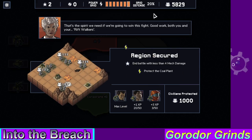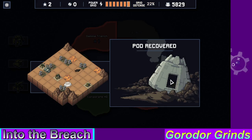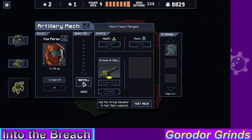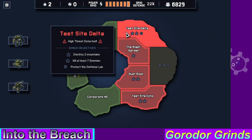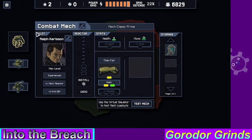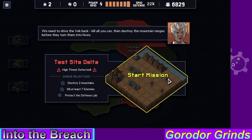I don't know if I mentioned it, but you do have one reset per mission. Reactor core — I do want to install that. Now I can shoot buildings and not damage them. Destroy two mountains, kill seven, protect the defense lab. This one might be difficult but we're gonna do it. Make sure I don't have anything — it usually tells you if there's something to do.